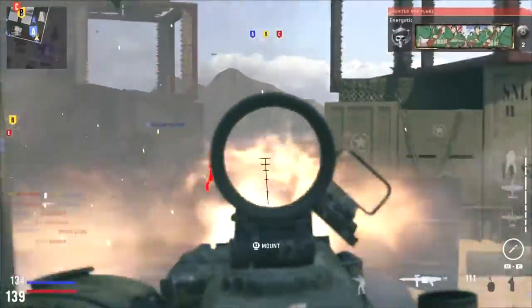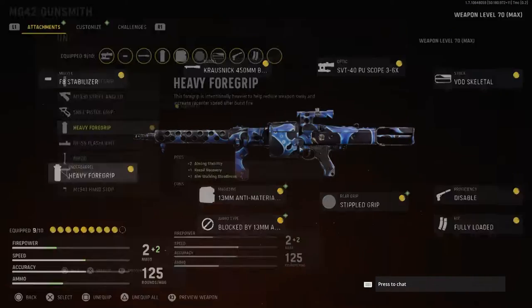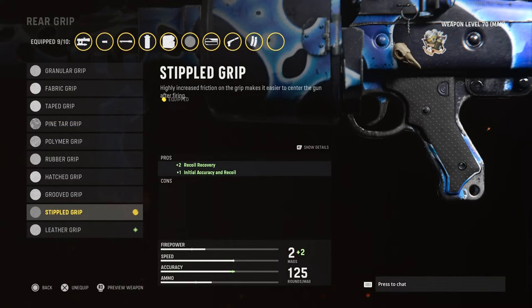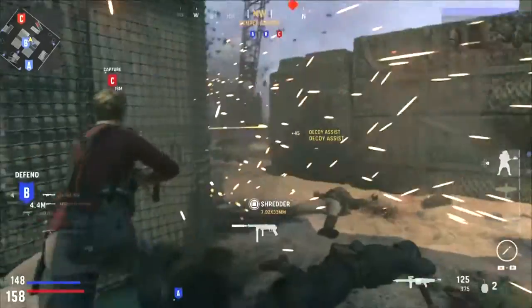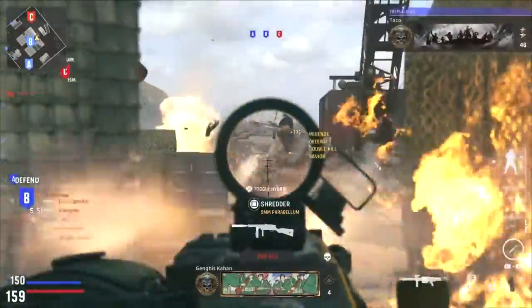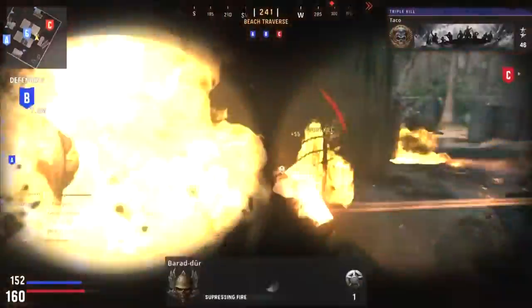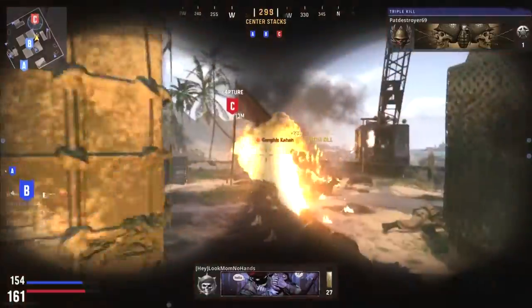Another attachment is the Heavy Foregrip, which maintains your accuracy very well. Almost every single one of my attachments increases accuracy by a lot — the Stipple Grip and the Heavy Foregrip are very important because you want to make those first 30 bullets count and keep the rest as linear as possible so bullets go into the enemy's body. If you take away all these attachments, your shooting pattern becomes a circle — it gets pretty bad. With all of them, you'll be super accurate.